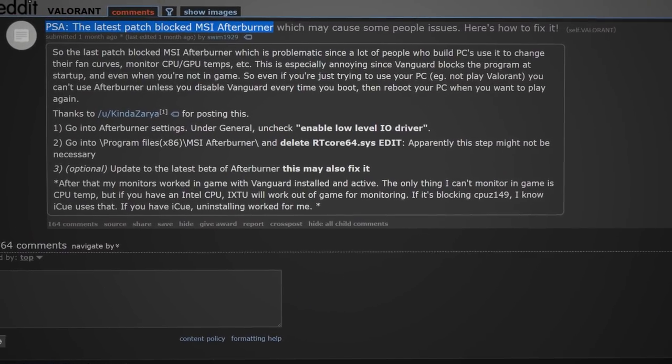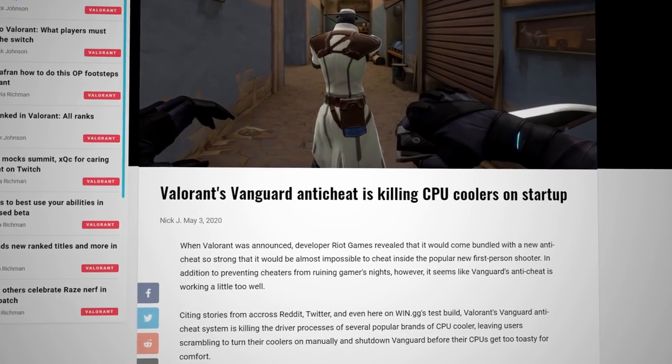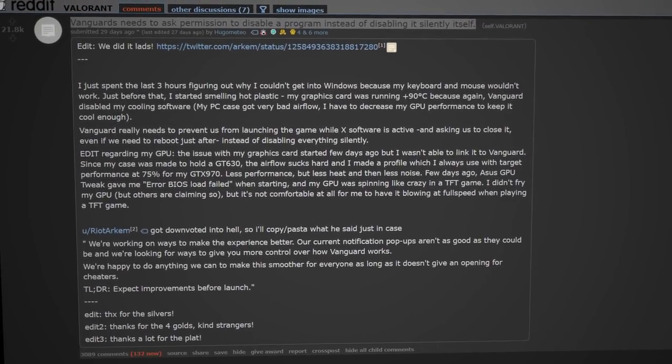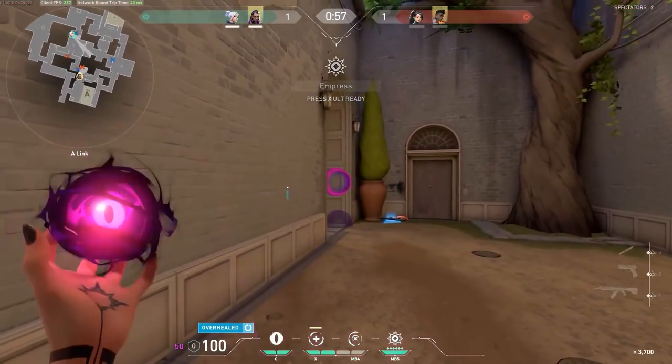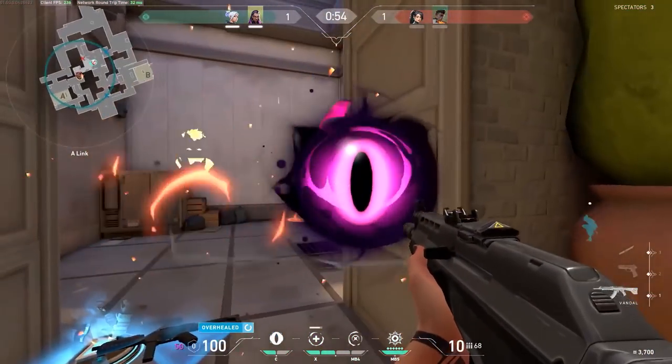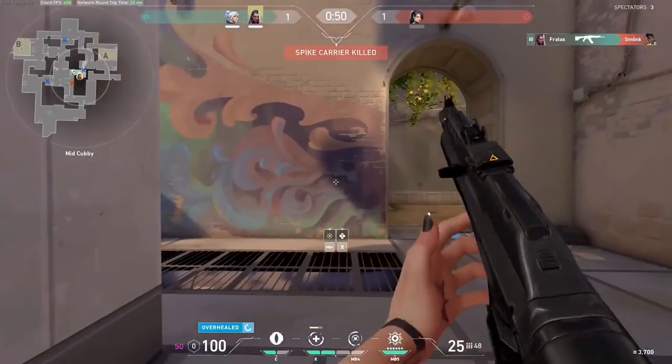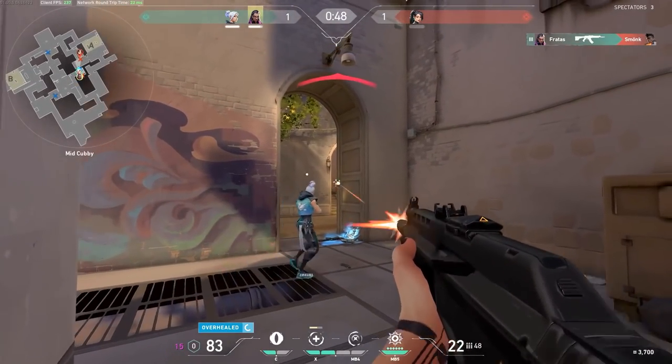Most notably, there were several reports that Vanguard would block and shut off PC fan controllers on startup without notifying the user, causing their setups to overheat and eventually shut off. Granted, these fan controllers were being run on unsecured drivers, but the security through obscurity that Vanguard and most anti-cheats employ made troubleshooting this particular issue for innocent users unnecessarily difficult.